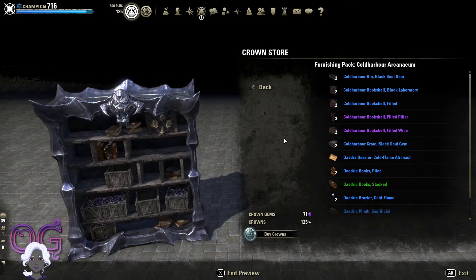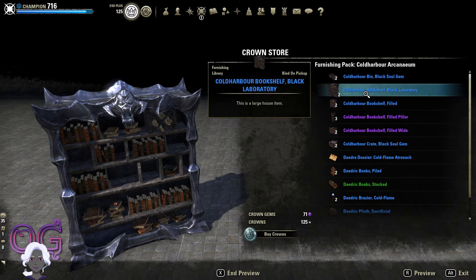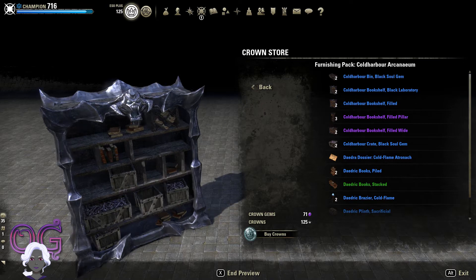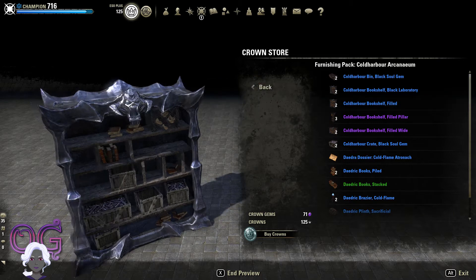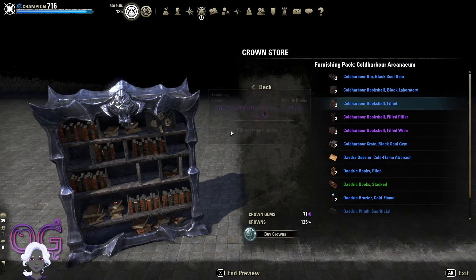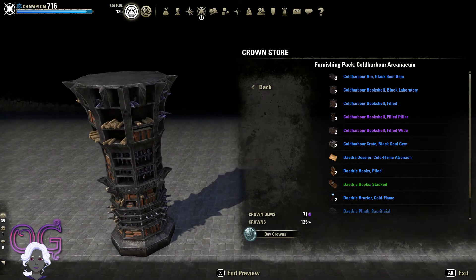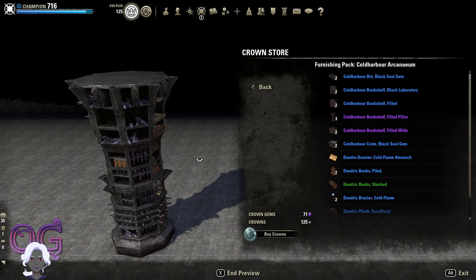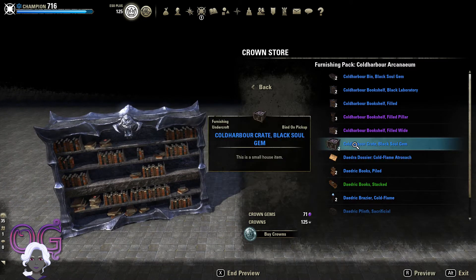It's kind of a Daedric library set. I think it will look really good in the cave that I have. There are a couple of different types of bookcases. This one has some scrolls and soul gems and books - it's more like a storage shelf. And the other one is more books. And then there's a very cool pillar that has books and soul gems all stashed up in there. And then a wide one.